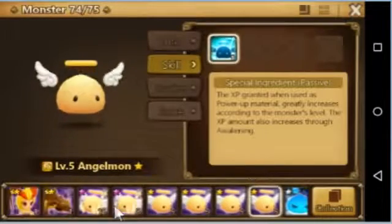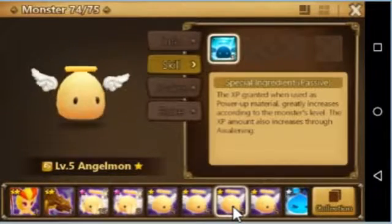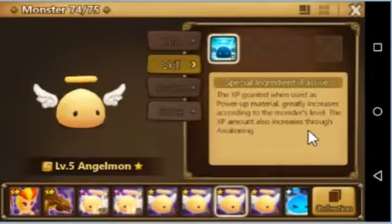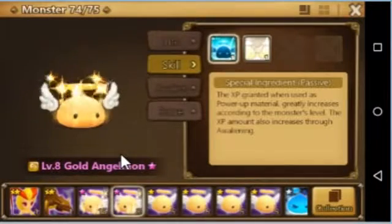The XP amount also increases through awakening. Like for example this one — it's already awakened. I think it's going to give 50% or times 2 XP when awakened. So always do that.